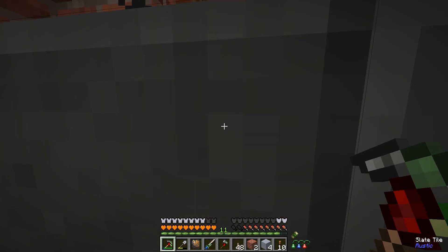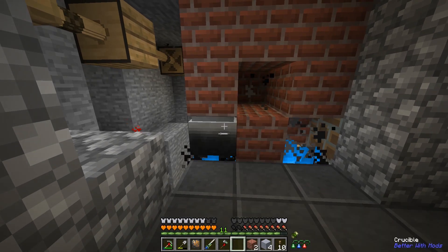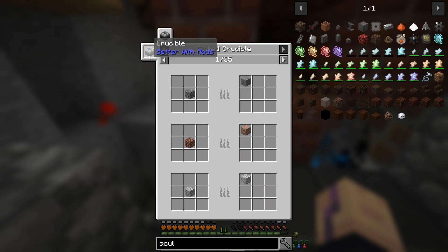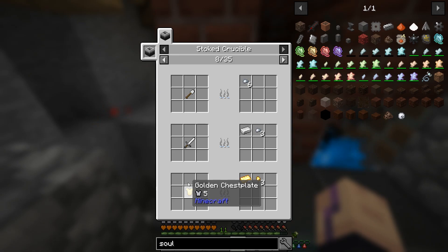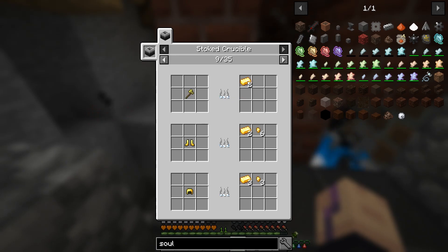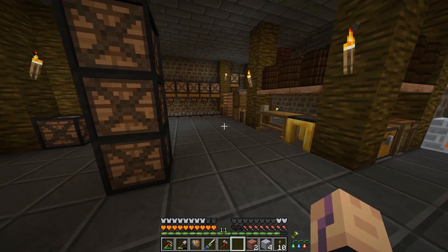We just put this guy here - now this one is a stoked crucible. One cool thing it can do is take armor pieces that we don't want and cook them down into ingots and stuff. I think it depends on how broken they are how much you get out of it - or maybe it doesn't matter at all, I'm actually not sure.